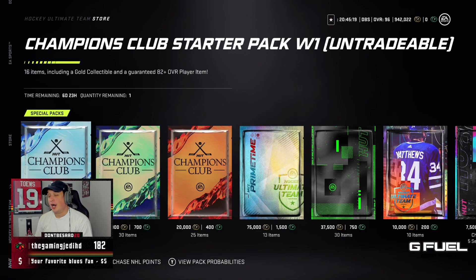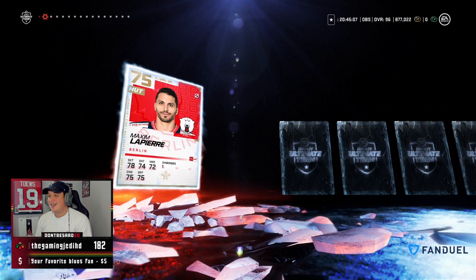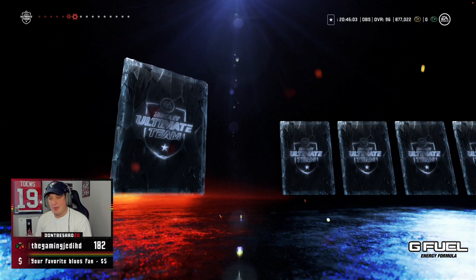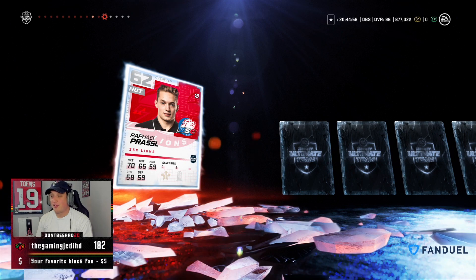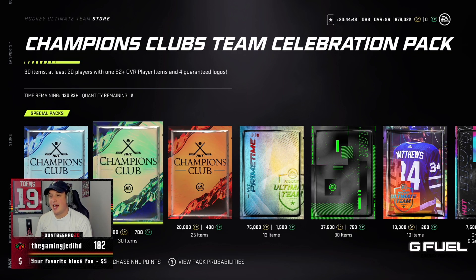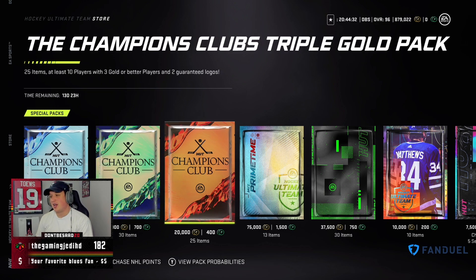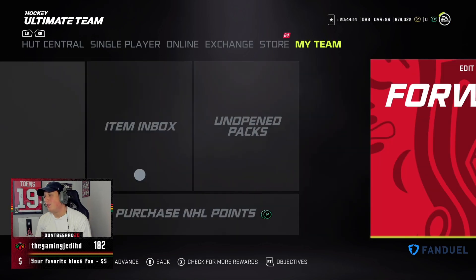Looking at the packs, we have the starter pack — you get a guaranteed gold collectible, 65K, and it's 100% worth opening so I will rip this one. We also got a new pack where you get two of these a day: 30 items, 20 players, 18 two-plus — normally you were only able to get one of these a week — and they guarantee four logos, which logos are impossible to find, so good on them for that. Then there's the same old red pack: 10 player items, three gold or better, two guaranteed logos. But they didn't even release any insanely good packs either — kind of a lackluster event.